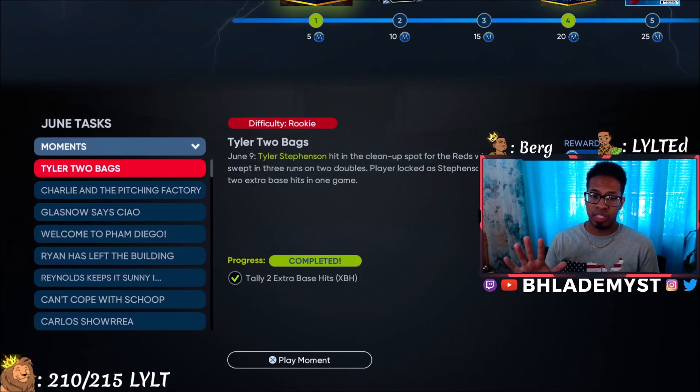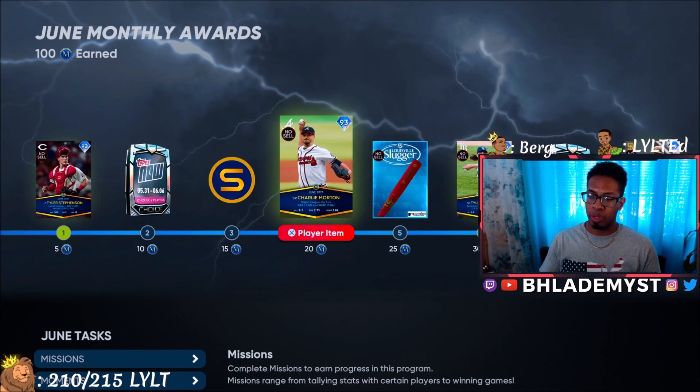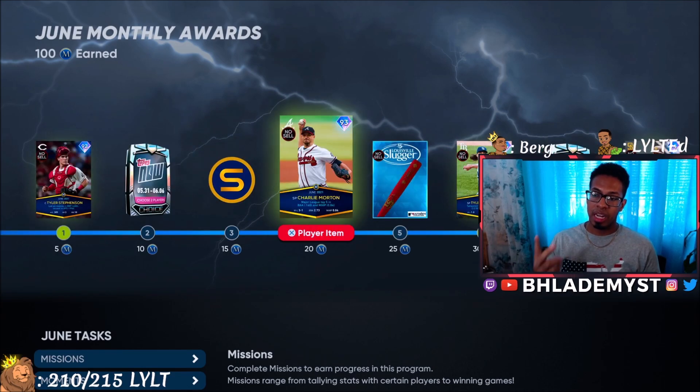Go into moments and do six of the easiest moments. I want you to start out with moments — do six of the easiest ones. That's going to allow you to get 24 monthly award points and unlock two diamonds.